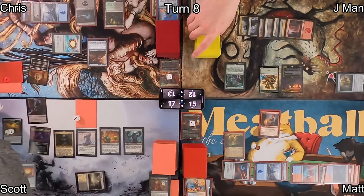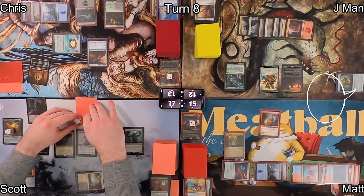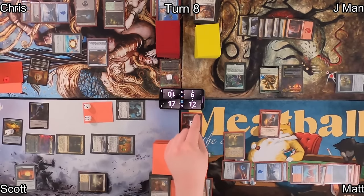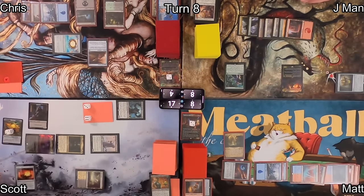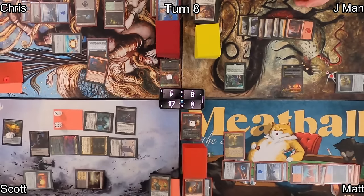Scott searches for an appropriate token for the Blood Avatar — a black and red Avatar creature token with 3/6 power and toughness — joking around about which token to use before settling on one. He moves into combat attacking each opponent to maximize Olivia's value. The Blood Avatar drains each opponent for three. J-Man and Matt throw chump blockers in the way, but Scott still deals massive damage, bringing Chris and J-Man to 8 and Matt to 8. Scott gains the Monarch again.